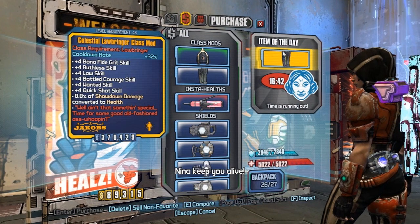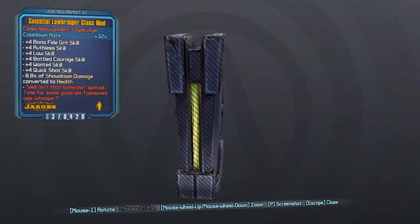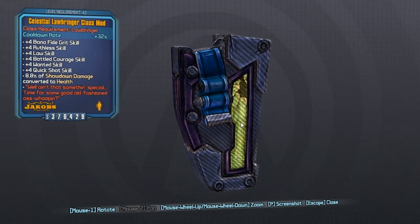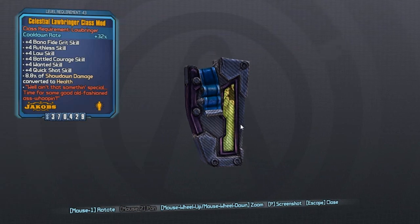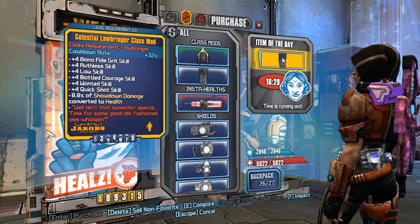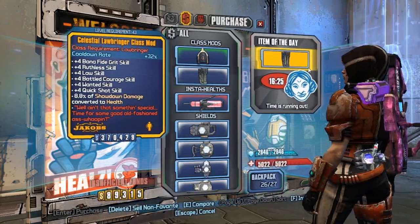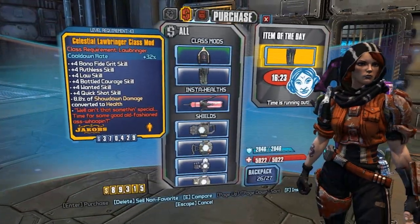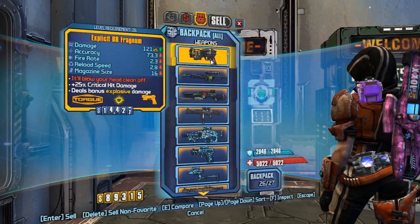Here we have a Celestial Lawbringer, one of what I believe are two legendary class mod types in the pre-sequel — one being Iridian and the other being Celestial. Celestial is probably the better one since it actually has the plus four, and it may even go up to plus five. You can also see the red text there.